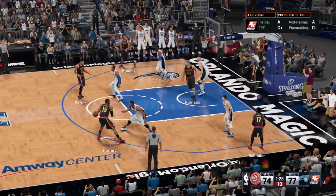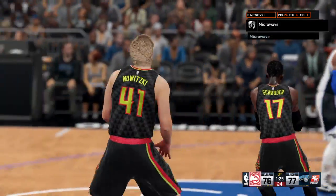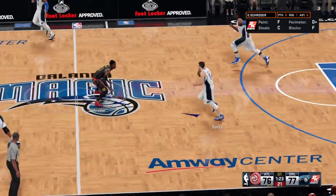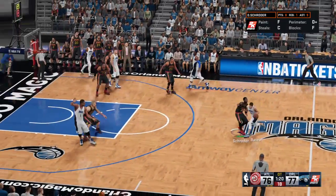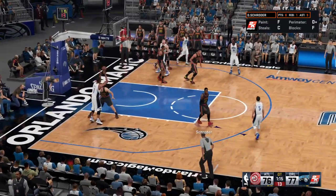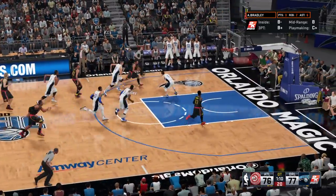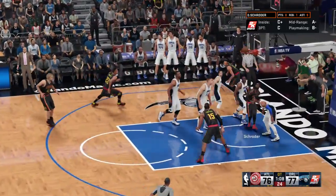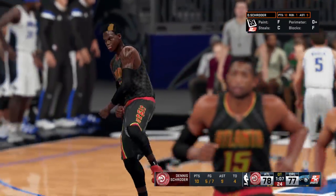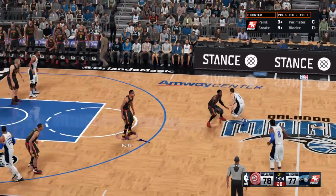Bosh against Horford — he feeds it to Nowitzki. Shot's good! Nowitzki's got 26 points, and if you're the guy who has to guard him, it is never going to be an easy night for you. Now here's Barea — Porter with the steal! And a fast break for Atlanta. And that one's good — Schroeder! Schroeder's got six in the quarter. I like the fact that he led his teammate right to the ideal spot. You don't always throw it to your teammate — you throw it to where he needs to be.